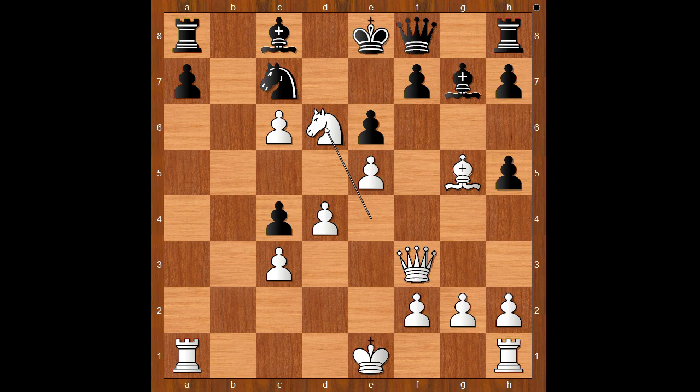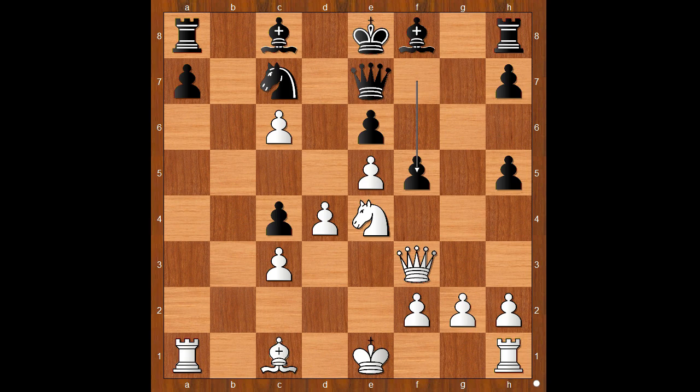Then knight to d6 check, and black must give up the queen to prolong the game. But then white easily wins. Back to our game — f5 was played, attacking the knight. What is the best square for the knight? What would you do in this position if you had white pieces? White played a move and black resigned. The move is knight to d6 check.